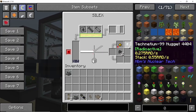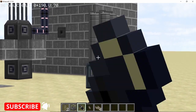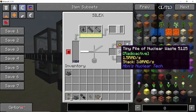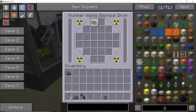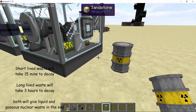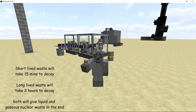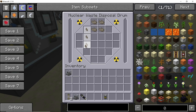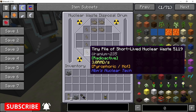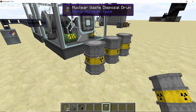The SILEX will give us materials like cesium nuggets, titanium nuggets, and also nuclear waste. When recycling pellets from the fuel rod we get short-lived nuclear waste, and when we recycle that we get regular nuclear waste which cannot be processed further. The other method is using nuclear waste disposal drums — placing short-lived fuels inside will convert them into liquid and gaseous nuclear waste. The processing time for short-lived nuclear waste is 15 minutes and for long-lived nuclear waste it is 3 hours.